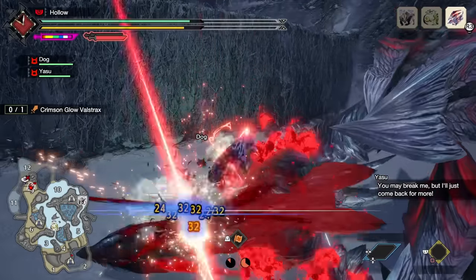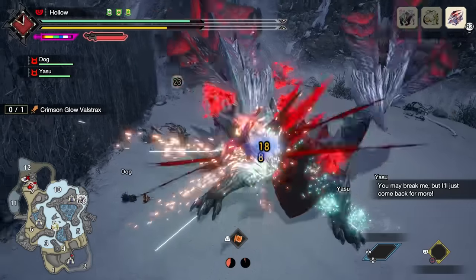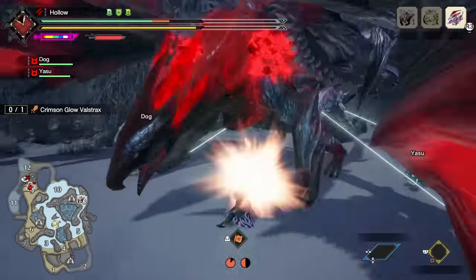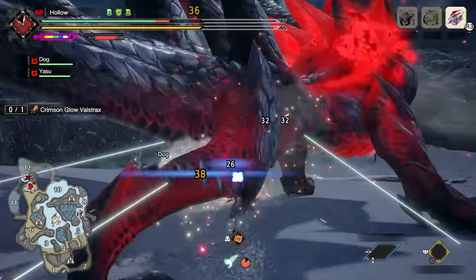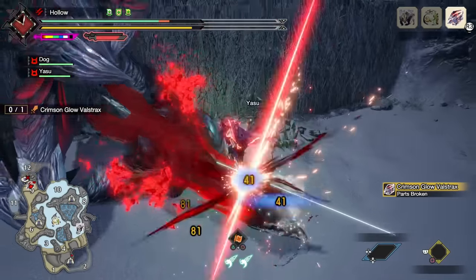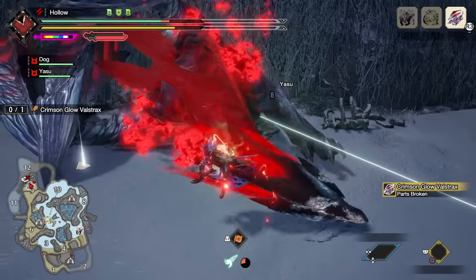Element builds for Dual Blades are so stupidly strong in Sunbreak that I genuinely believe raw Dual Blades builds are irrelevant because of how overshadowed they actually are. I've been trying to make a raw build work for the last week — trust me. Element builds are just superior, and that's great news because it means Dual Blades is super strong in Sunbreak. The downside is you will need to have five builds ready for each element type and swap between them based on what monster you're going to fight.